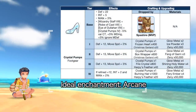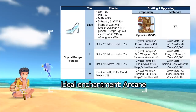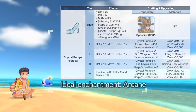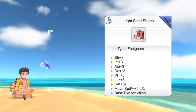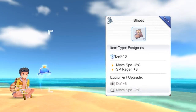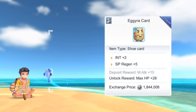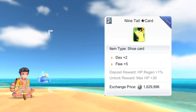For footgear, the best option is the Crystal Pumps with Arcane enchantment, however you'll be competing with a lot of Warlocks and Sorcerers for this one. You may opt to get any footgear that has Arcane 4 enchantment. For beginners, you may just use the Light Saint Shoes for additional DEX and INT, or any shoes to help in SP regen. For footgear cards, you can use either an Agira Card for extra INT and SP regen, or a Nine Tail Star Card for more DEX.